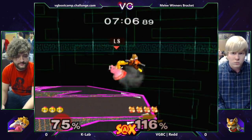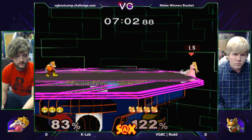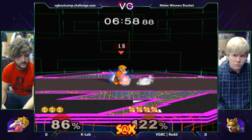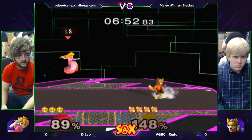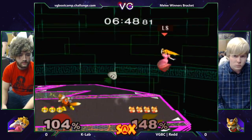Red is an extremely momentum-based player. He builds up momentum really quickly. He also just kind of threw out six nairs in a row — four of them hit. He's like, let me just do a nair into a nair, let's just throw out more. And it's a good full hop nair reading that jump.